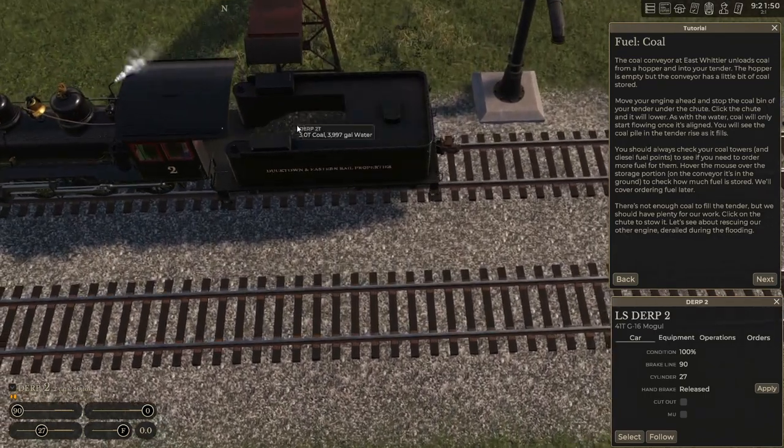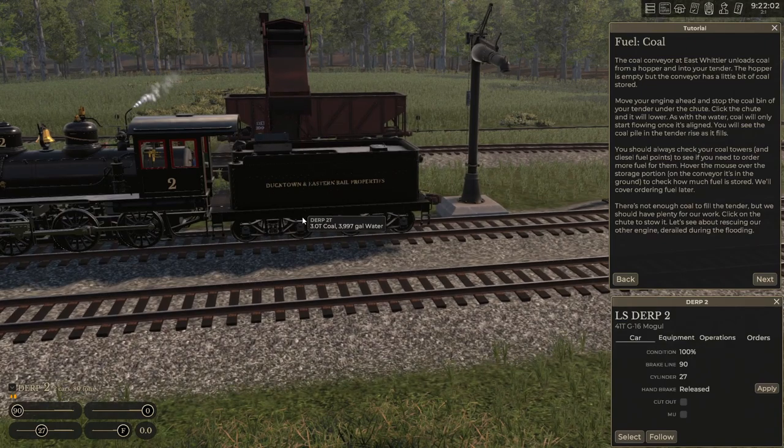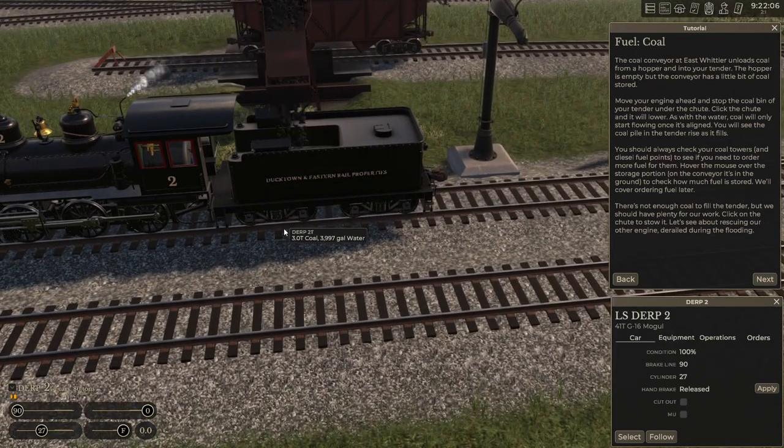We line up to our little coal tender here and lower the chute — it's going to fill up automatically and stop automatically once the tender is filled up. Right now we don't have enough coal to fill the tender completely, but more than enough to do what we need today. So let's raise the chute.